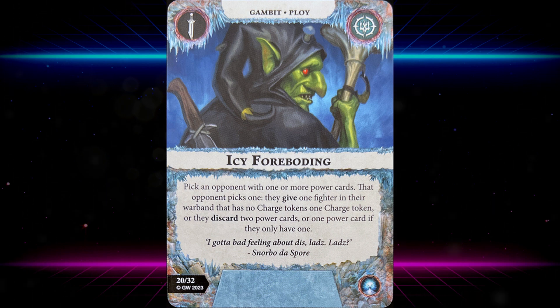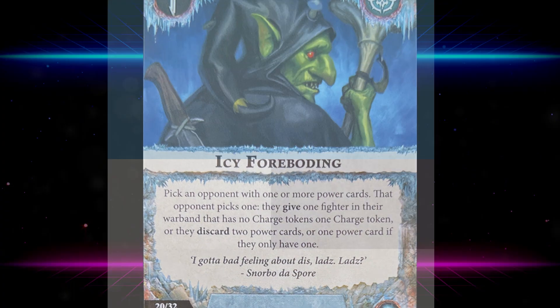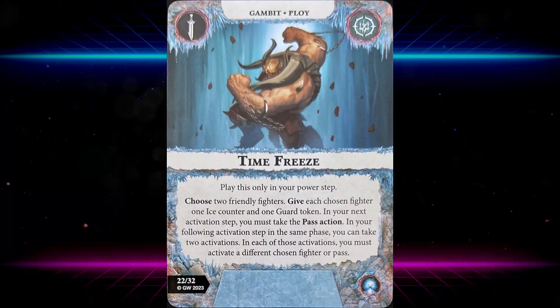Icy Foreboding: pick an opponent with one or more power cards — that opponent picks one: give one fighter in their warband that has no charge tokens one charge token, or discard two power cards (or one if they only have one). In the right circumstance this can be really nasty — if all the opponent's fighters already have charge tokens they must take the second option and could be forced to discard two power cards.